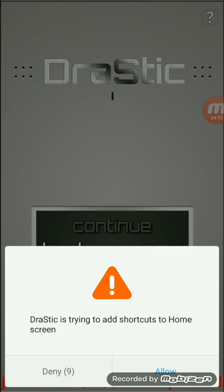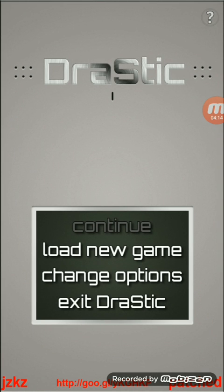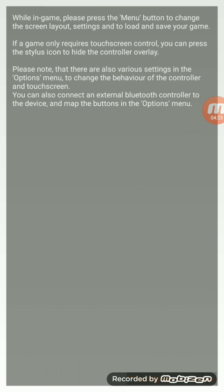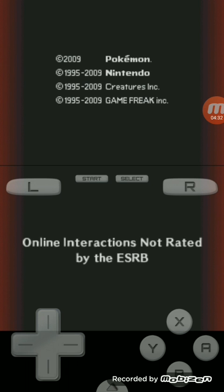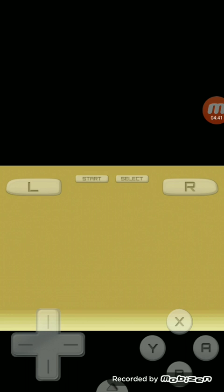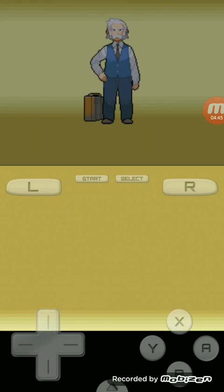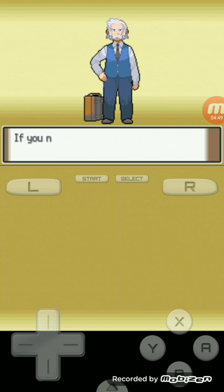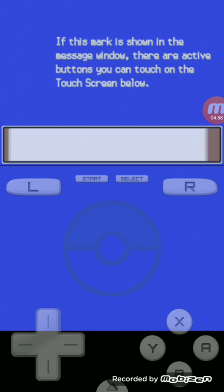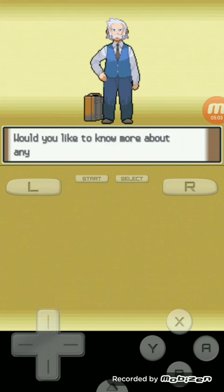First of all, close everything up. Open Drastic. Now click on Load New Game. As you can see, Pokemon Platinum version — it starts loading. The game starts playing.